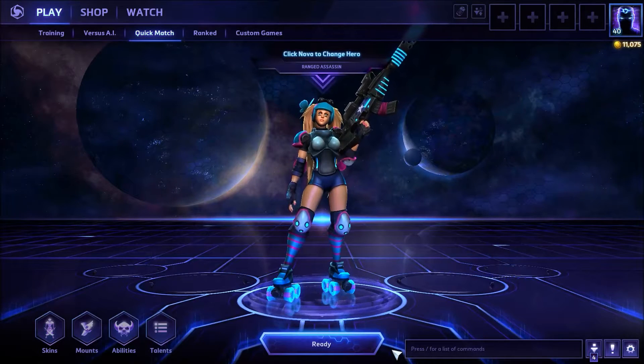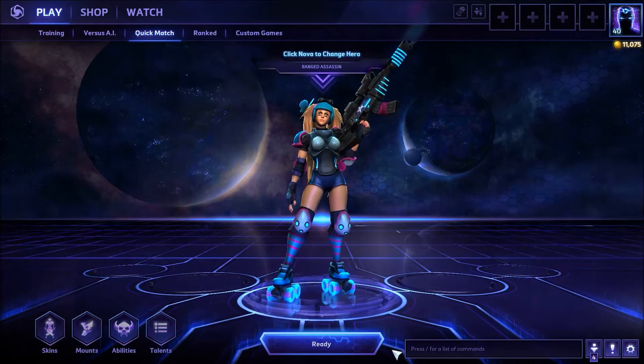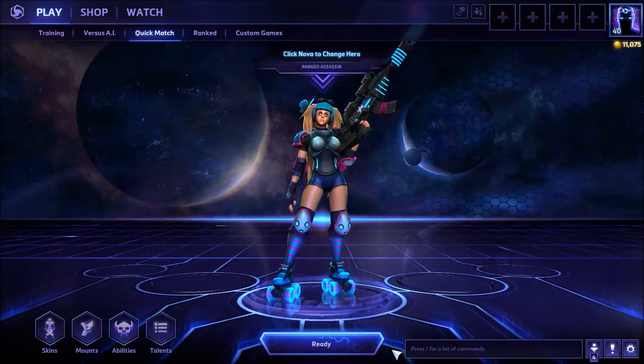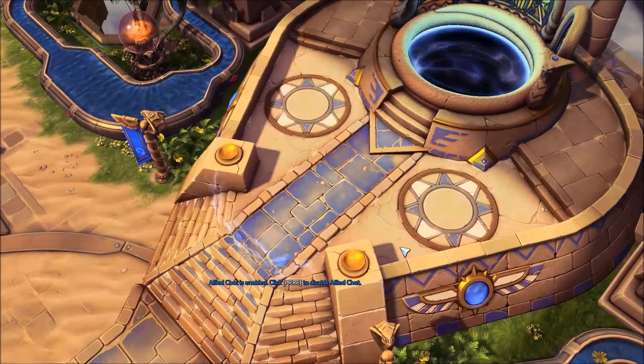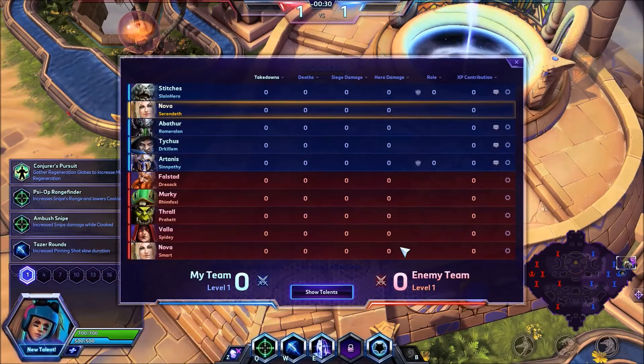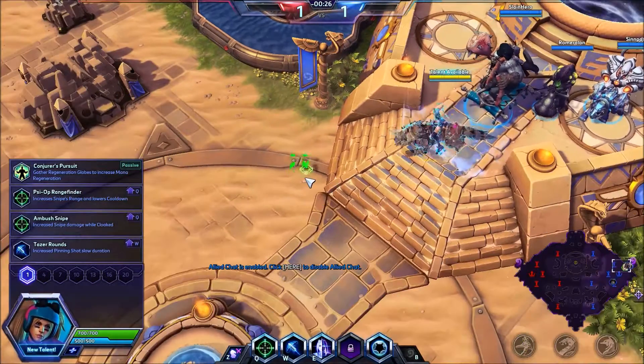Welcome back to your daily dose of Heroes of the Storm, my name is Serendeath. Today we are playing Nova. We're back in the Sky Temple. My team is Stitches, Nova, Abathur, Tychus, Artanis. The enemy team is Falstad, Murky, Thrall, Valla, and Nova.